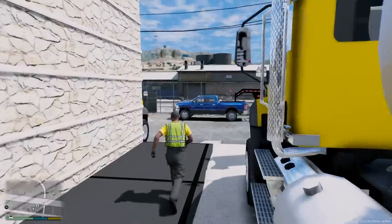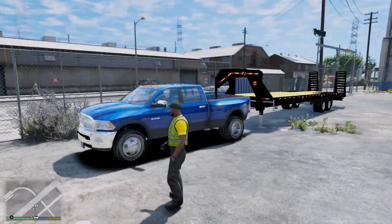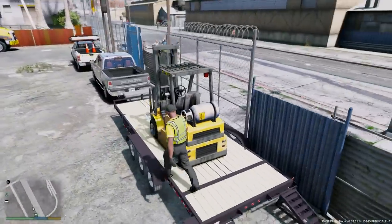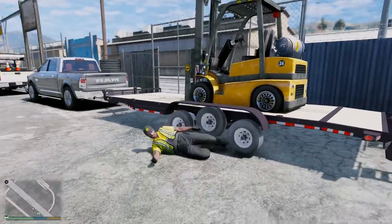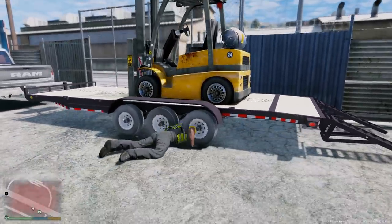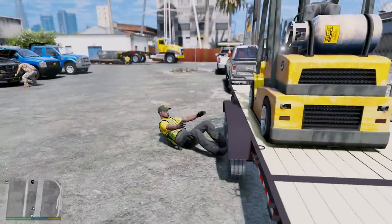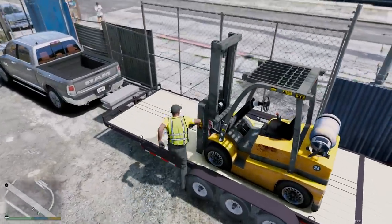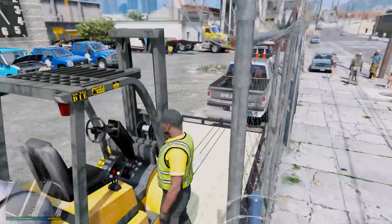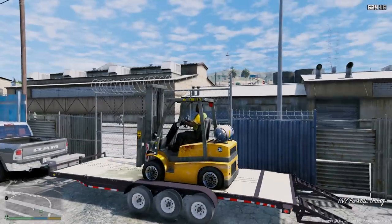We've got a couple different things to do today. We need to unload the forklift first, so let's go ahead and hop in. Really? Let me try — oh my goodness, I'm about to die trying to get into this forklift. Let me try walking around. Okay, let's try that again. Sometimes things do not go as planned.